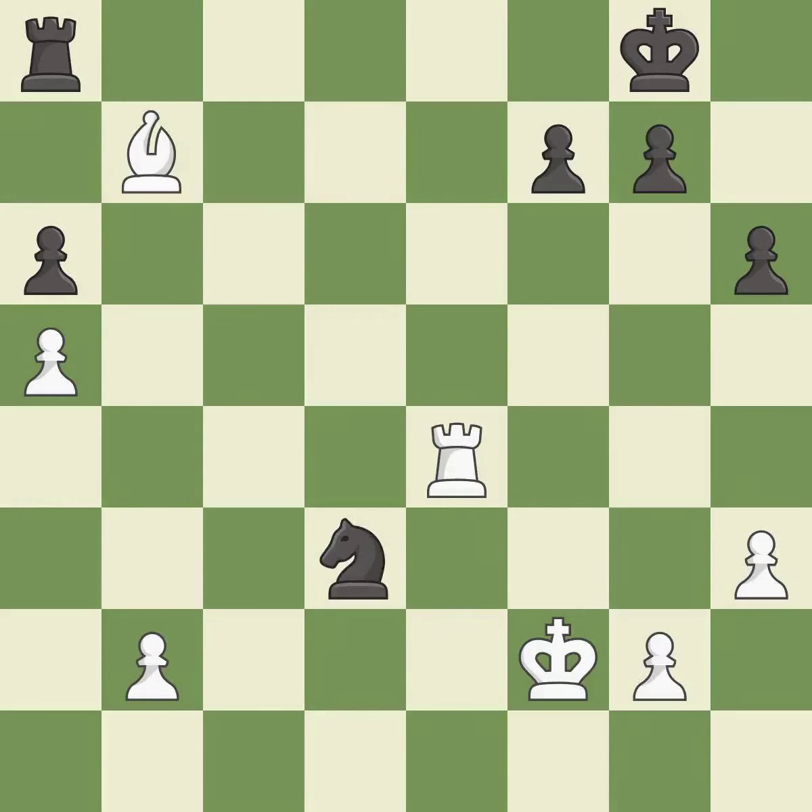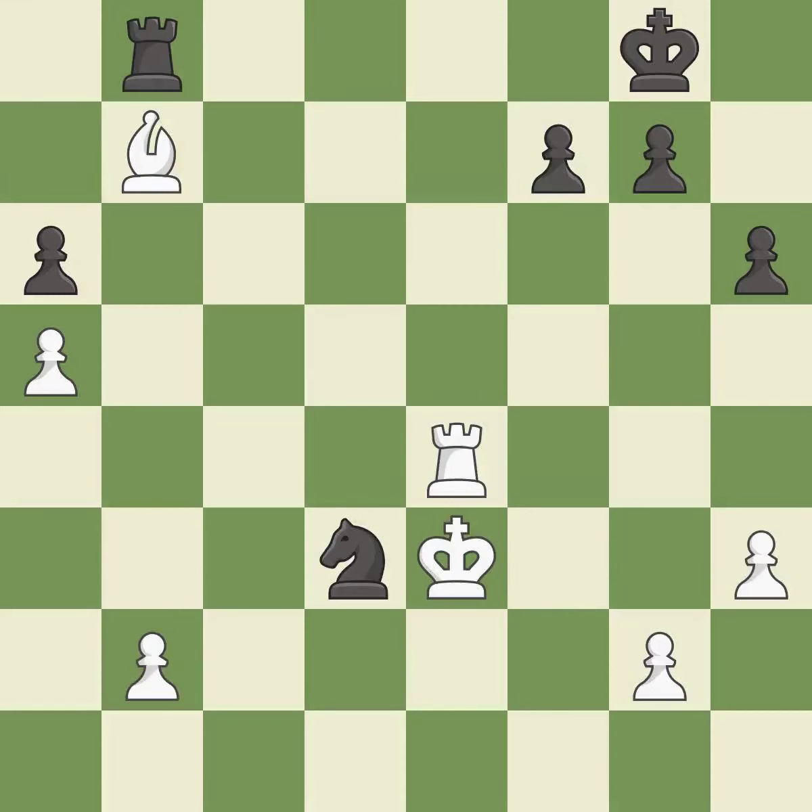This threatens to win a pawn — it is best. This steps away from the checking knight — it is excellent. This develops a rook off its starting square, getting it into the action. This threatens to fork pieces — it is best. After all captures, this is an equal trade. This prevents the opponent from being able to fork pieces — it is best.